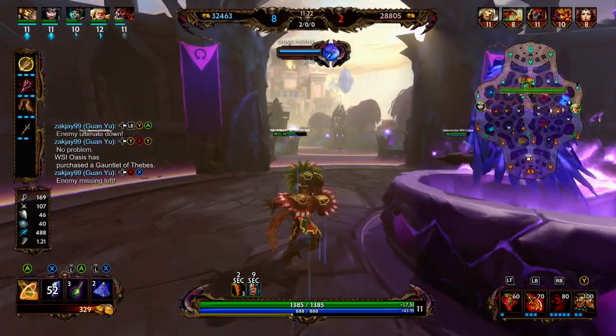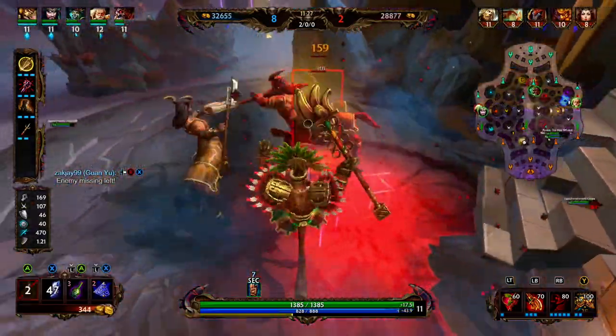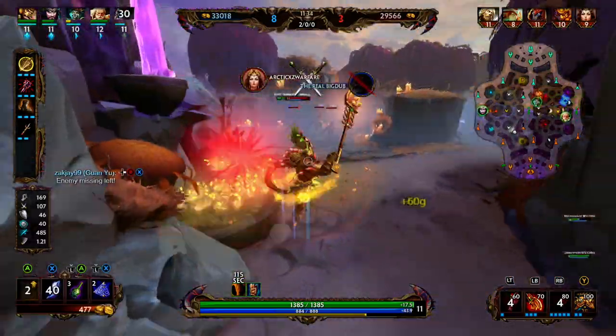We're really saving our jump to either engage on somebody or disengage the fight. We're rarely going to jump in on somebody unless we know we can burn them down. We're really saving our jump to get out of a fight or get out of a bad spot.